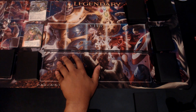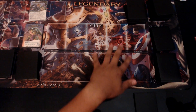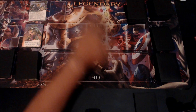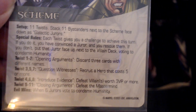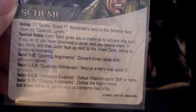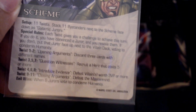Mass Momentum gives him plus two attack for every villain that moved into a different city space this turn — when they come out and when they switch places; if they escape, it doesn't count. We're going to be doing the scheme 'Put Humanity on Trial.' It's 11 twists. We stack 11 bystanders next to the scheme face down as galactic jurors. Each twist gives a juror a challenge to achieve this turn. If you do it, you convince the juror and rescue them. If you don't, the juror goes face up next to the villain deck, voting to condemn humanity.